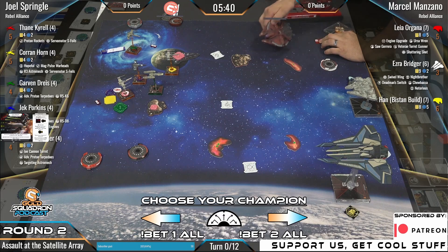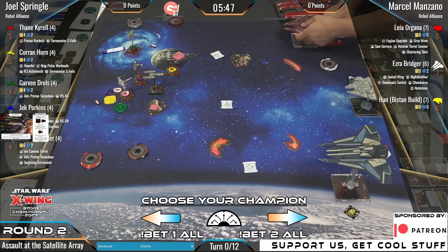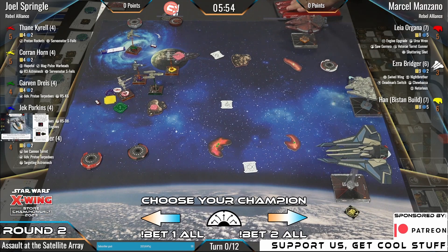We've got Jack Porkins with the same build. His ability — if he does a red maneuver it fully executes. He can roll an attack die to remove the stress. He removes the stress no matter what, but on a hit result he suffers a damage.